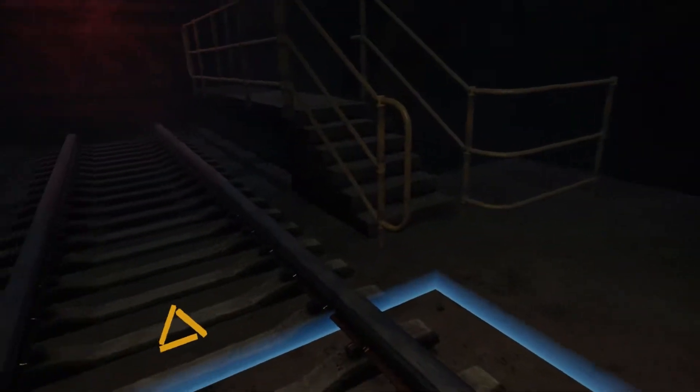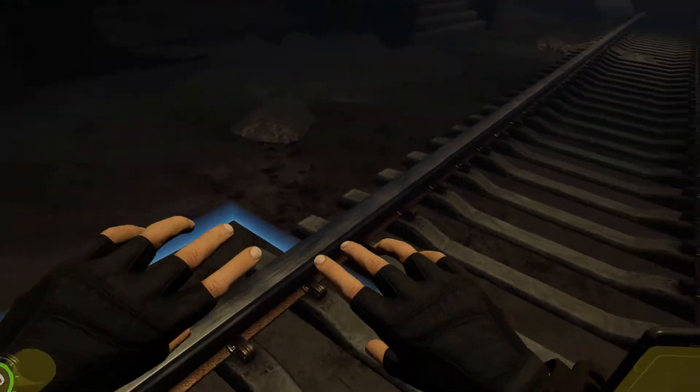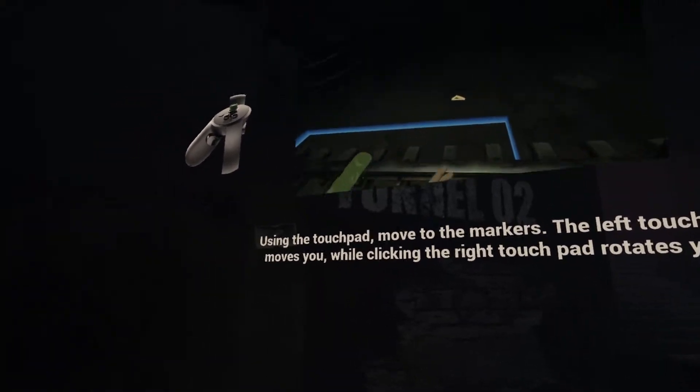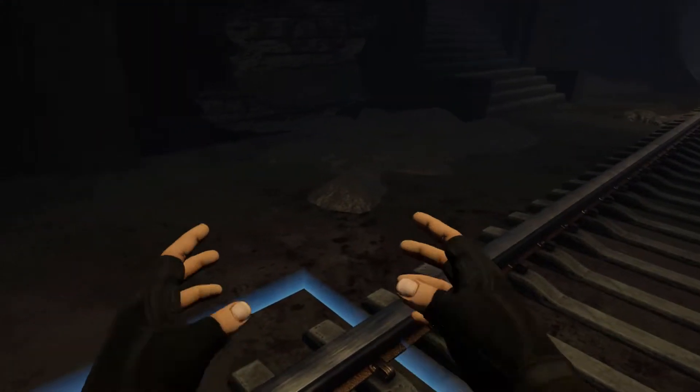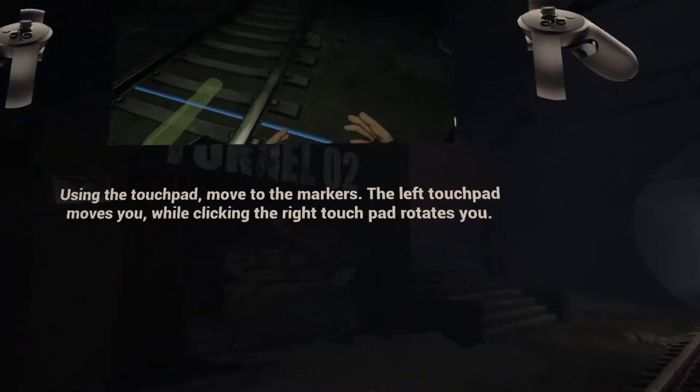Let's get started by going over how to move in the world. We are in Contagion, with a thumbstick on the left hand. You move by pushing your thumb in the direction you wish to go, relative to your left hand's orientation.